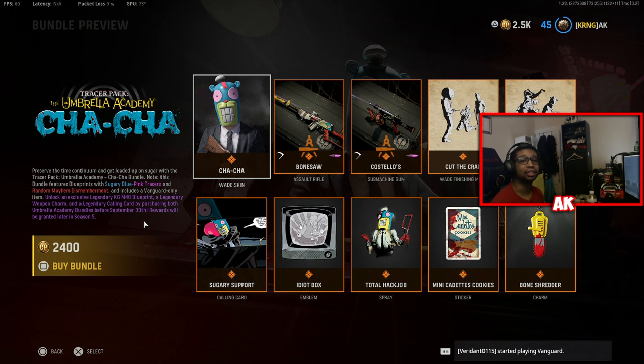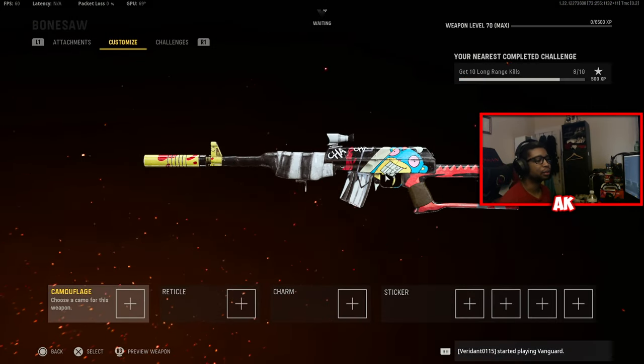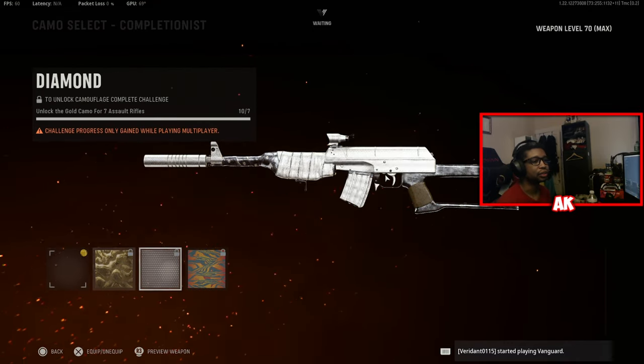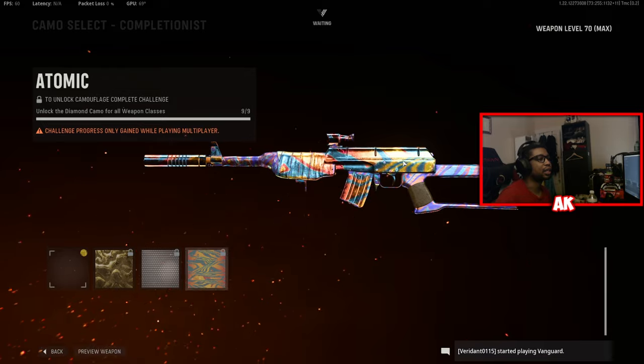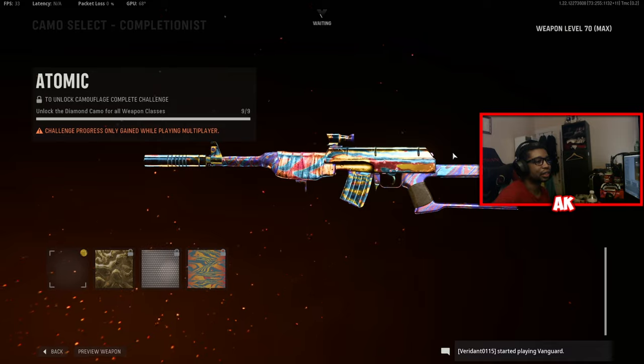We're going to go ahead and showcase everything there is to know about this bundle and show how it looks in a pub match. But real quick, just showcasing what the Mastery Camos look like on these weapons before we jump in. Let's take a look at the gold camo, diamond camo, and the atomic camo — it kind of covers the entire thing. Personally, not a fan of that — that's just my own opinion. I would probably just leave the skins as is.